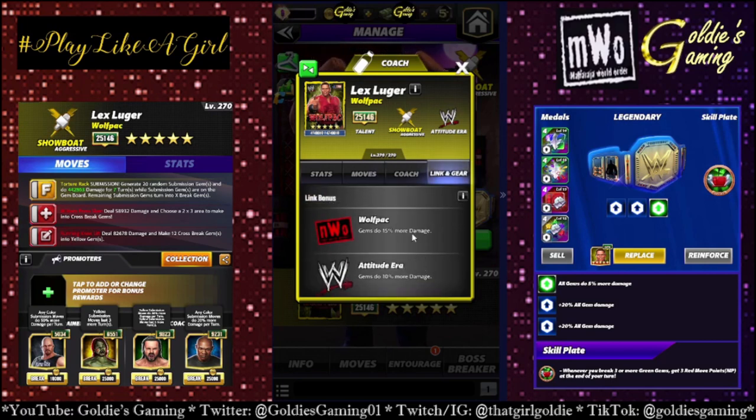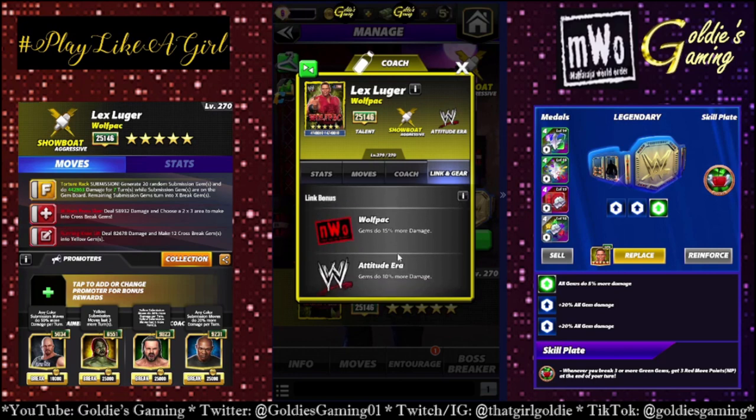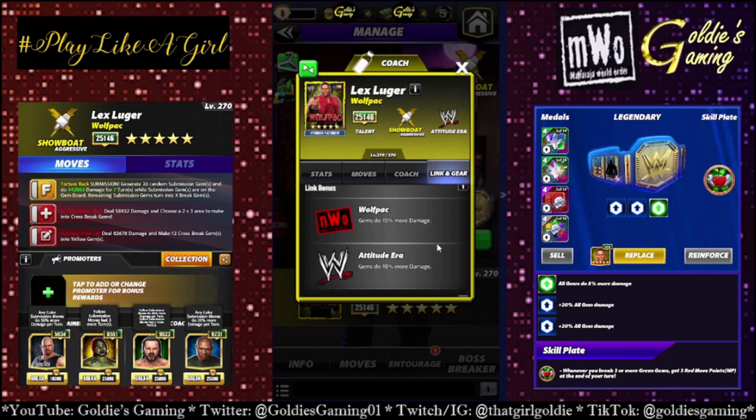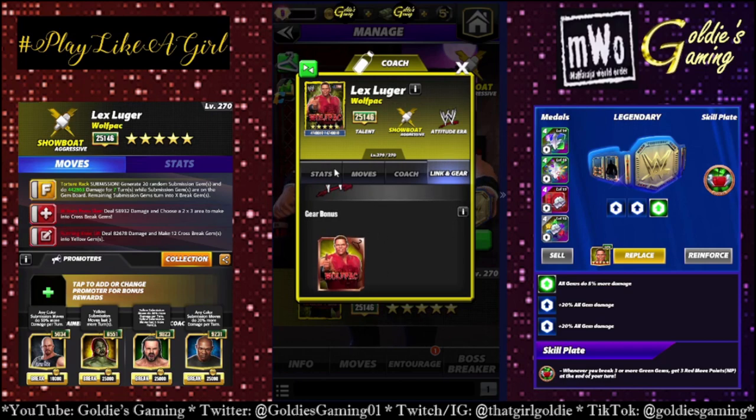Links: he doesn't have a kajillion NWO links like I thought he might. He only has Wolfpack — so the red and black Wolfpack gems do 15% more damage. Attitude Era link gems do 10% more damage. And just the one standard set of gear.